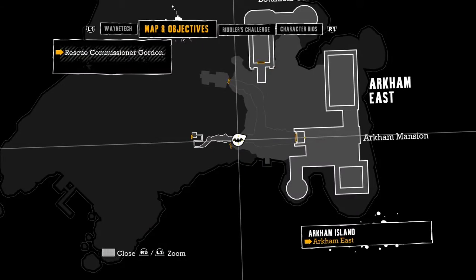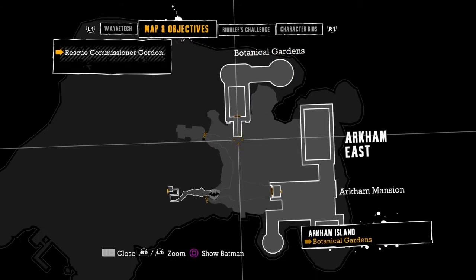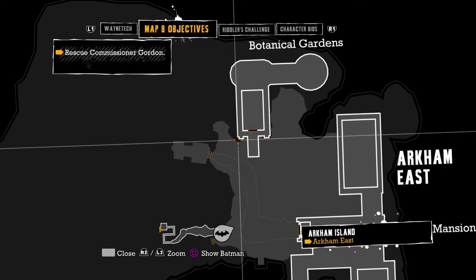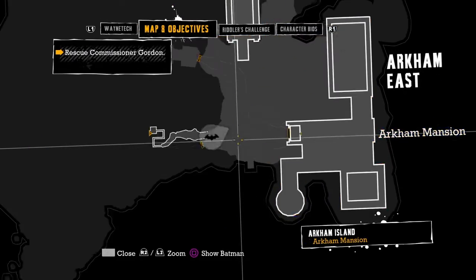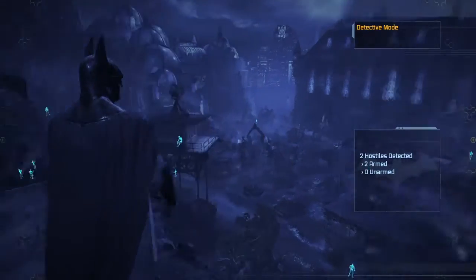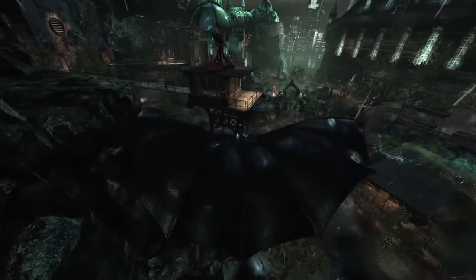I don't know what the main mission is right now. Rescue Commissioner Gordon — but where am I gonna rescue him? Where do I have to go? Last time it told me to go out, so now what? Where am I supposed to go? Let's go here, I guess.